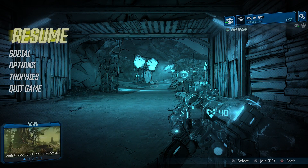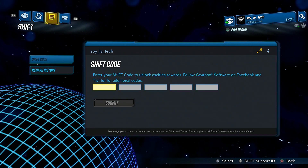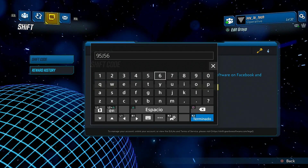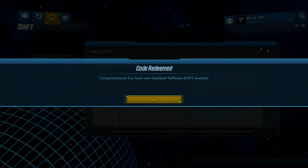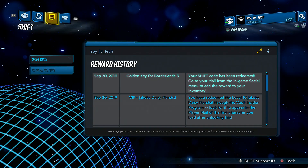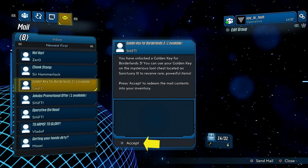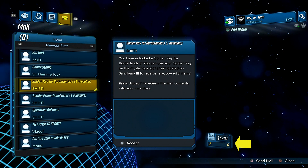The only thing you need to do is pause your game, go to the social options, go to shift code, enter the code, and then take a look at your email which is in the same menu. There you will get a message — accept that message and then you will have your golden key in your inventory.